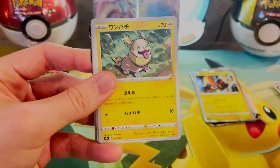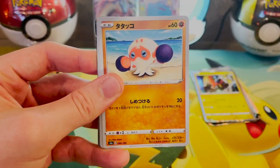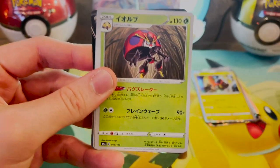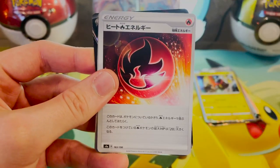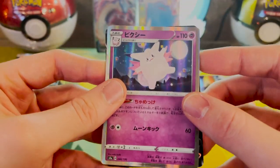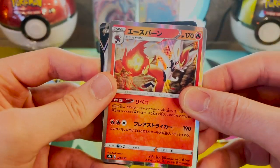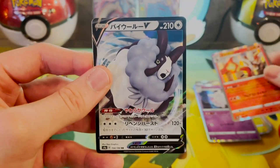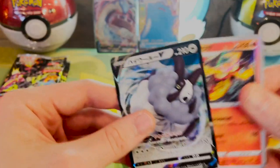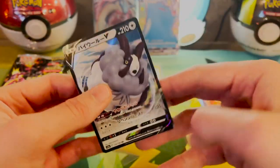Zigzagoon, a Yamper, Clabopus, Ball Guy — weirdo — Orbeetle — nice. Energy card. A Clefairy Holographic — word. A Cinderace Holographic. And oh my gosh, a Dubwool. I'm tired of seeing Dubwool too, man. Sheesh.